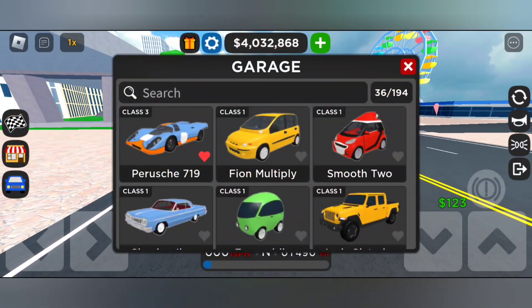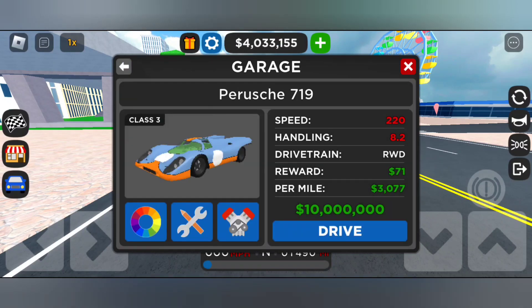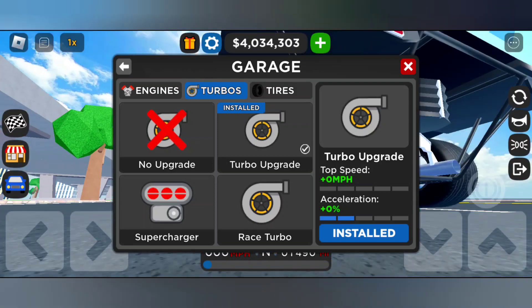You can select any car, so I'll be selecting just this car. You can tap on the third button here, and you'll see engines, turbos, and tires. You can tap on the turbos — the turbo upgrade is already installed.